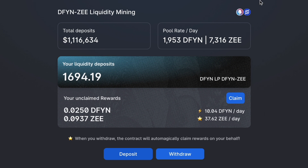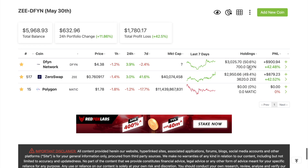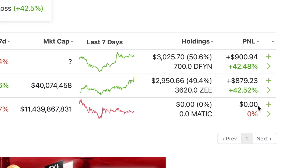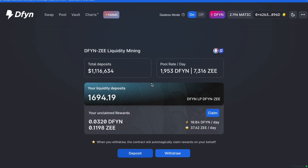Now let's see how much I put into the pool to earn this much interest. I pretty much put in 700 DFYN and 3,620 ZEE — I invested roughly $4,400 US dollars total, with equal amounts: $2,200 into DFYN and $2,200 into ZEE. Just for the price right now, it's already up in value for the coins themselves, and this is not even including the yield we've been earning.